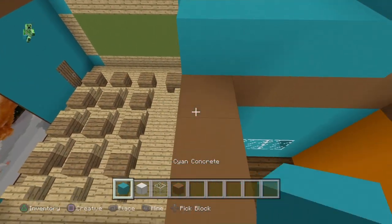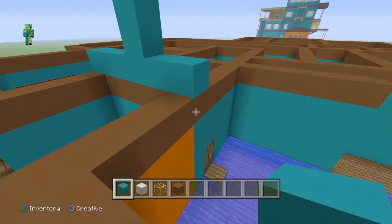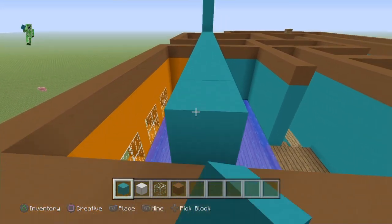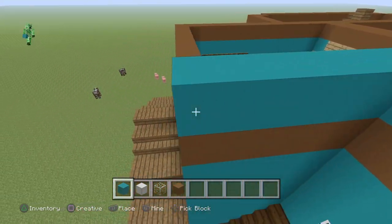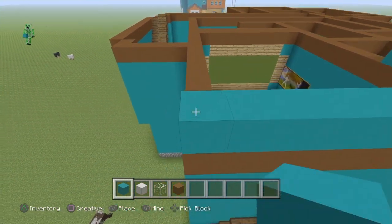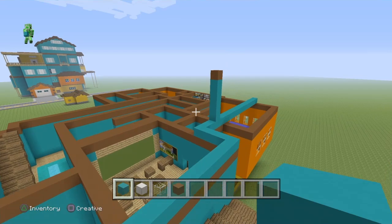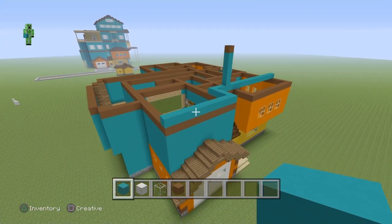All we're going to be doing is see this outline I'm doing — so it's the back. We're going to cut right across the orange right here all the way to the end, as well as we'll go over the garage door. We're going to be filling this in with cyan concrete as well as the brown at the top. Once we have that filled in I'll give you guys a little bit more instructions.